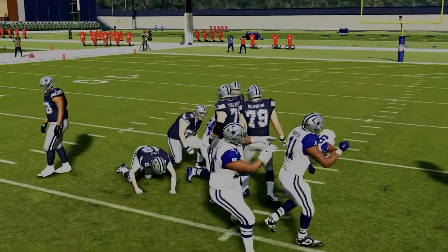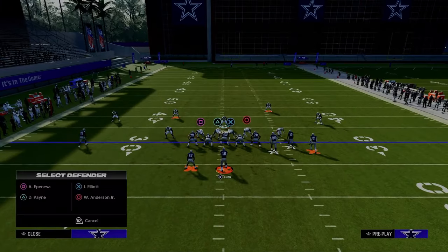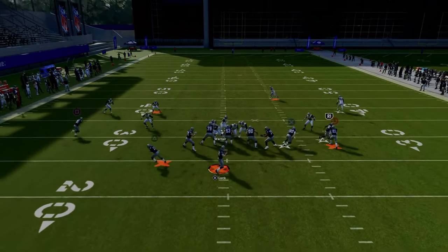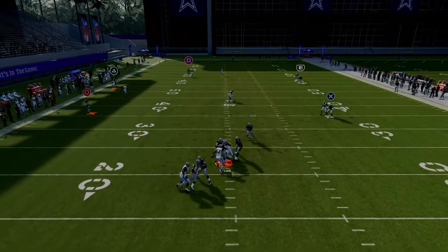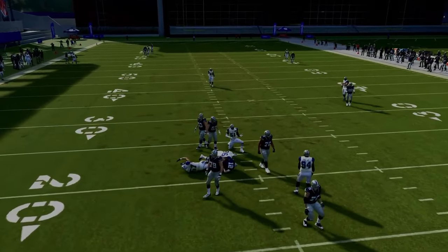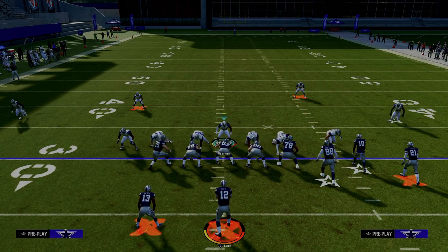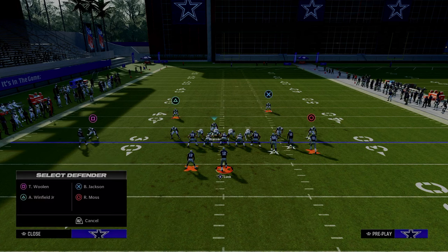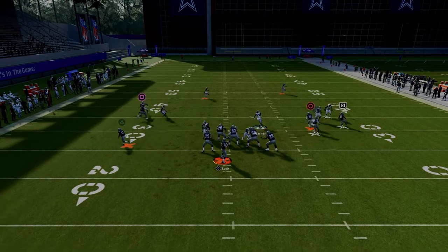So this is the number one blitz we want to go over. We just dropped a full revamp of our 4-3 Even 6-1 defensive e-book that shows you not only how to create incredible pressure concepts and how to stop the run, but also some of the most in-depth tutorials on breaking down the best formations in the game — how to defend bunch, U-trips, trips tight. All of that is broken down in the Patreon, so if you want access, the link is in the description down below.